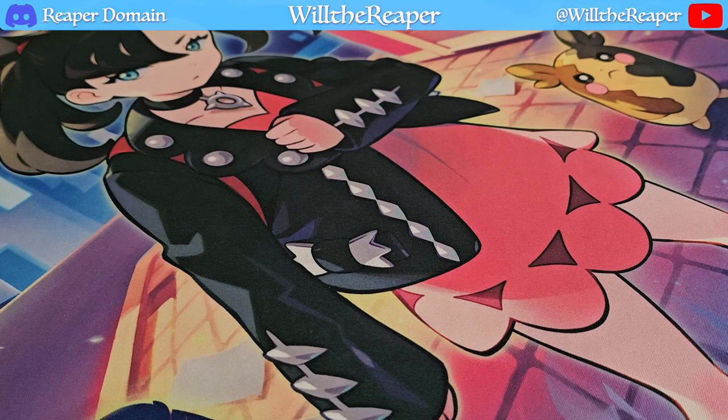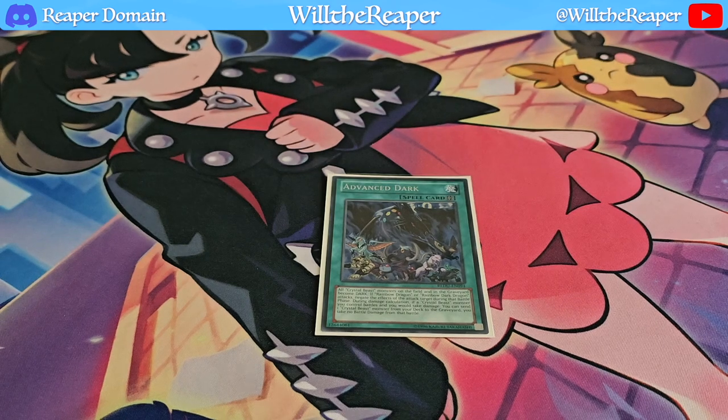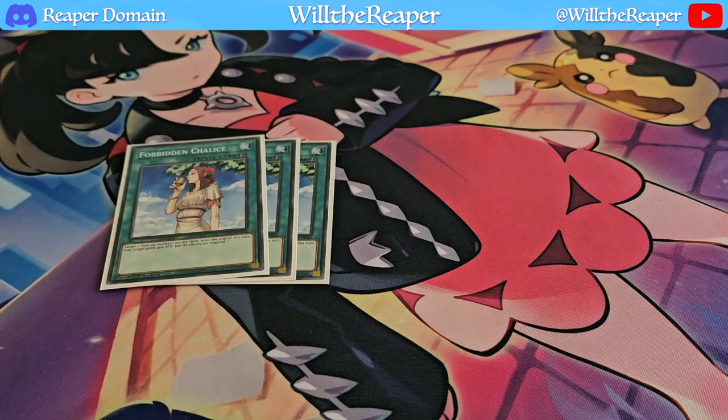This next card might surprise you — it's not in a typical Crystal Beast build. I'm playing Advanced Dark. It's a really interesting card, and my main purpose is to make all my Crystal Beast cards dark, which we'll get to in the extra deck. The last spells I'm playing are 3 copies of Forbidden Chalice — similar to Impermanence as an alternative. I play against a Trap Tricks player who is insanely good, probably one of the best Trap Tricks players I've seen in terms of knowing how to pilot that deck.